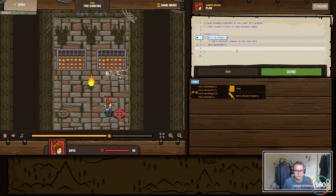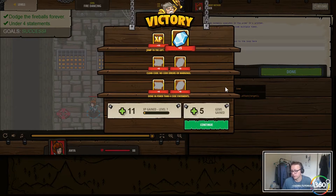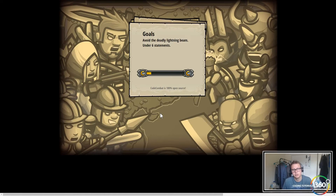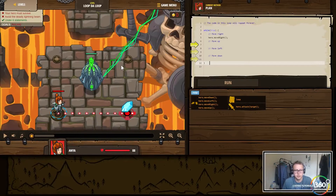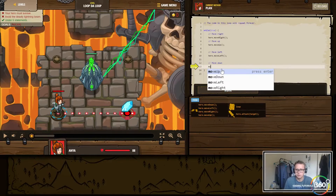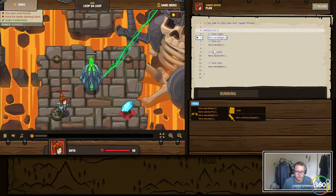It's important to note that this is an infinite loop. It ends because it's within the game, but in real programming you'd typically have something to break the true statement so you don't have an infinite loop. For the lightning beam level, we want to stay behind the obstacle — so within our while loop we add move up, move left, and move down. Note that we're within the brackets here, which is why this is in scope of our while loop.